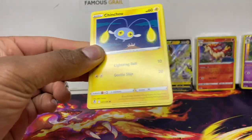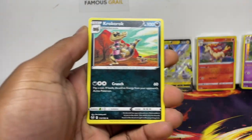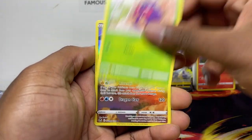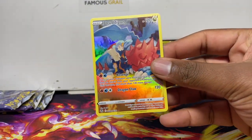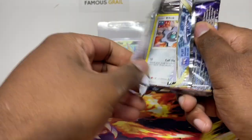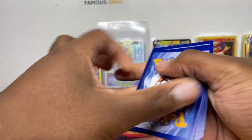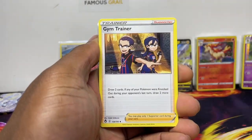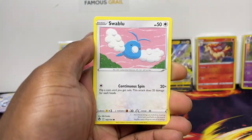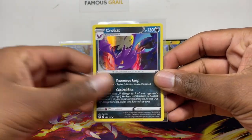Now let's open the four extra packs. Still no trainer gallery cards — the trainer gallery is usually really saving us on pull rates. Unfortunately no trainer gallery yet. But we got Druddigon, which saved us there because otherwise we would have had no hits. Back-to-back hits with the Crobat holo — we'll take that. Let me know if you guys think these are good value; you can get them under retail as well.